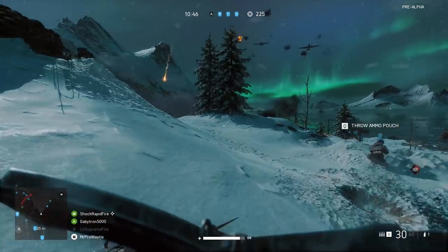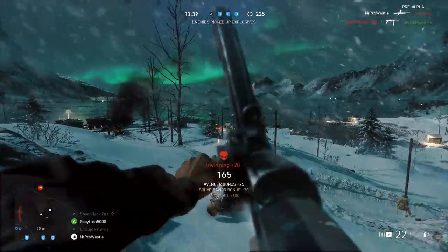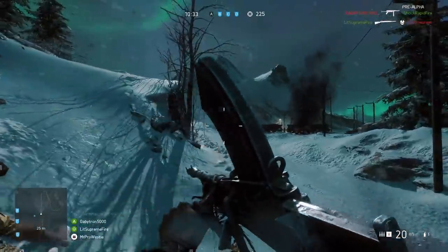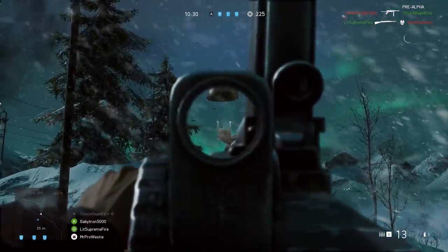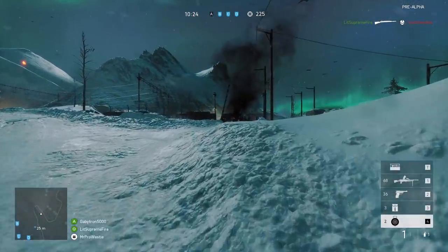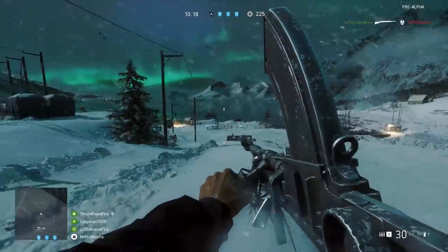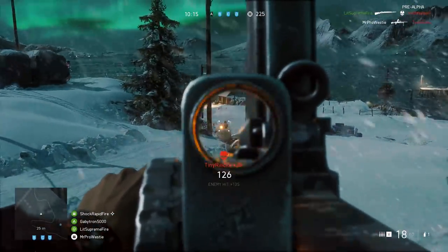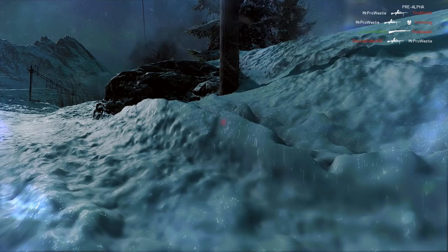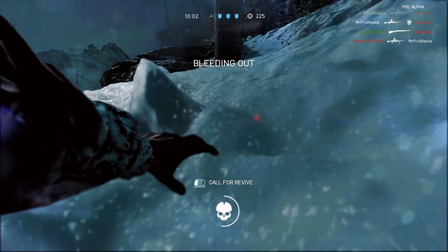The morale-boosting soldier voiceover work is back in Battlefield 5. You might not have heard it yet since most YouTubers have commentated over gameplay, but Battlefield 1 took cues from Bad Company 2 using friendly soldier voices to call out if you landed a nice headshot or provided health or ammunition assistance. That's back in Battlefield 5. When a friendly British soldier next to you says 'ta soldier' in a Scottish accent for handing out ammo, it's a subtle reminder that you're doing a good job — a small but really immersive audio touch.